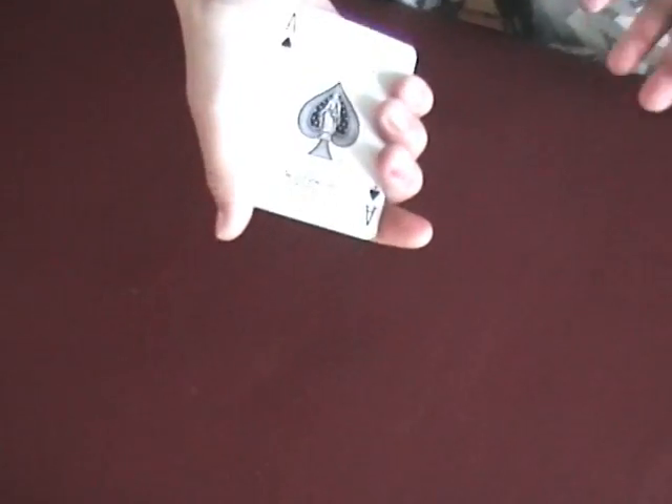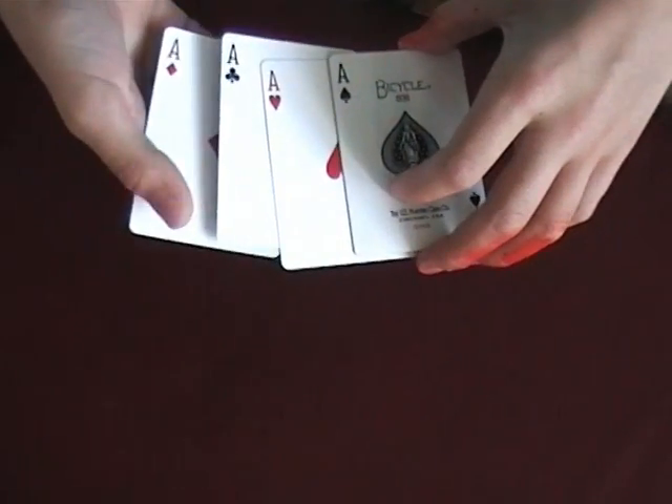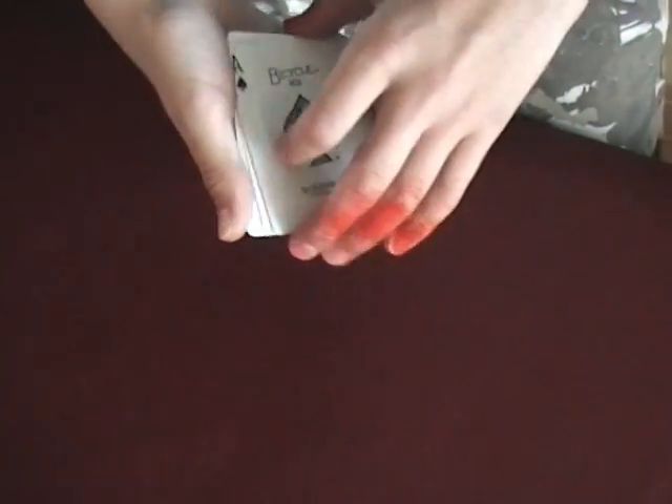Okay, this time I'm gonna make it easy for you. Which ace is upside down? Of course you say the ace of spades. You'll be wrong again — because all the aces are like that.